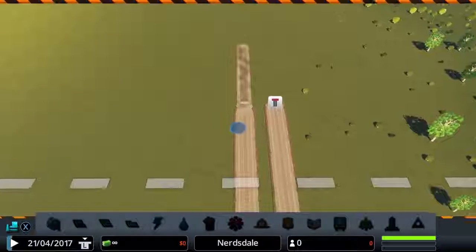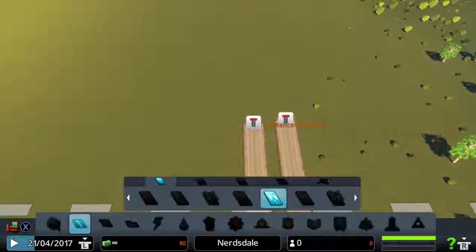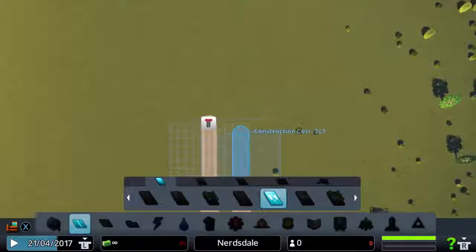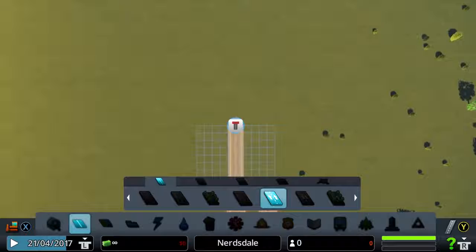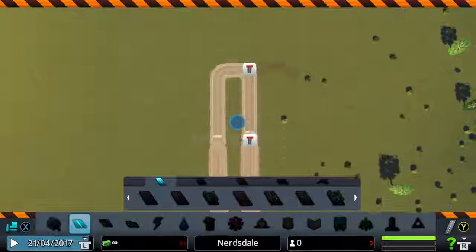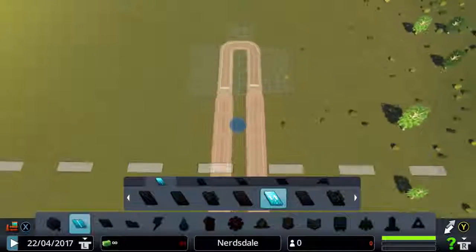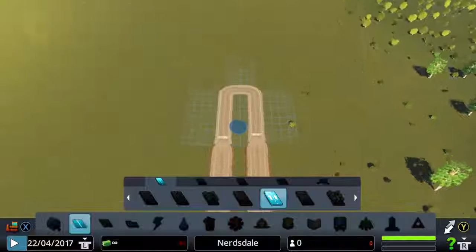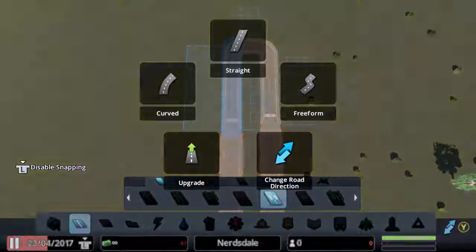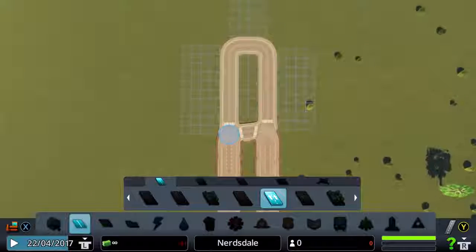We're just going to build that, and then we're going to delete it because I don't want that to be my main road in. I want a nice little one-way road over here. It's going to go to about there. We're going to have this road come in — oh, they don't quite line up, do they? That can go like that, then this connects to there, and we'll delete that bit. Then we're going to have to go in and change the direction of that road just like so, and we are sorted in terms of getting traffic in and out of the city.